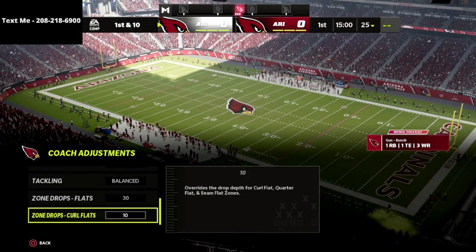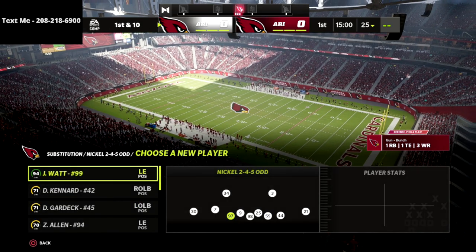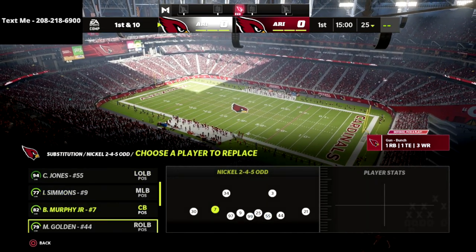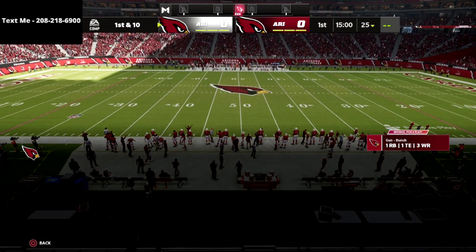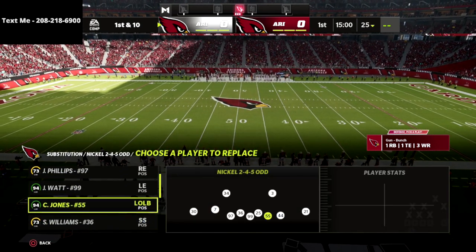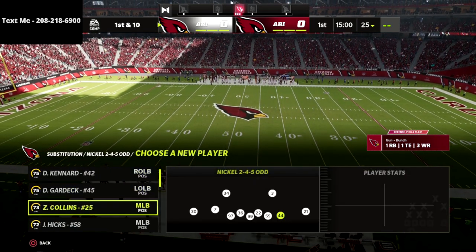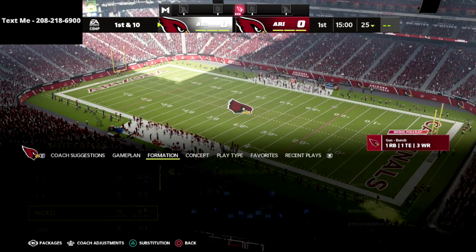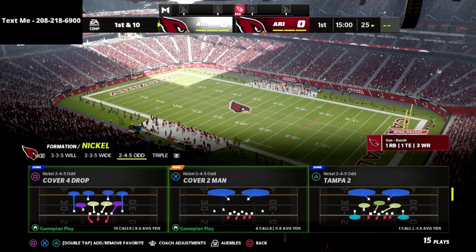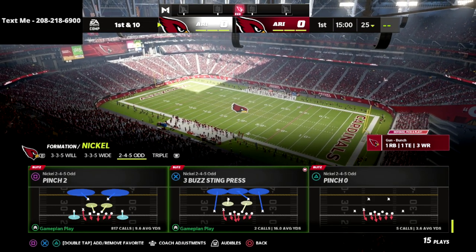This is the new meta — these two zone drops — and here's why. EA decided they were finally going to fix the fact that you could basically throw any flat route you ever want to throw. Now, if someone is just abusing the flats, you can bump those zone drops down to 10, but for most people you are not going to have to worry too much about the flats. The play we're going to be coming out in every single play is pinch 2 out of 2-4-5 odd.